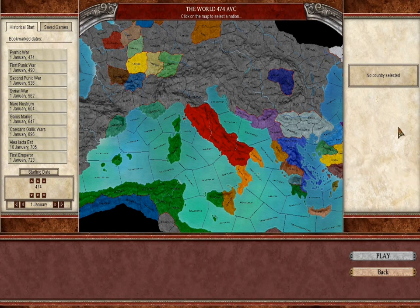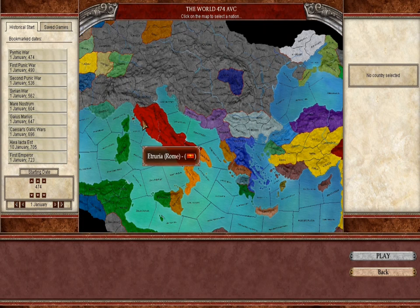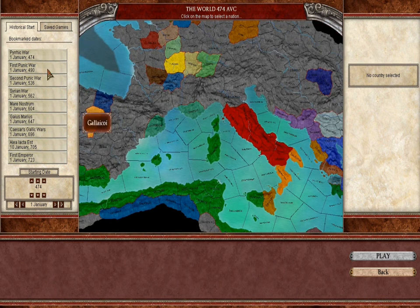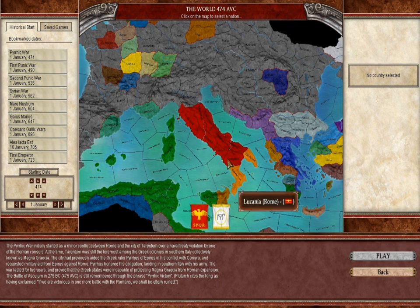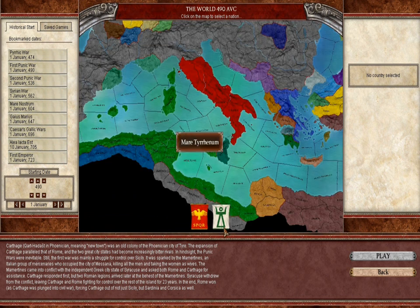Hello guys. I decided to do a EU Rome Let's Play and we're going to be playing as Rome — that's the easiest one — and I'm actually a complete noob at this game. We'll be starting at the first point, but let's see how it goes against the minor Greek States. In 490 it's the first Punic War, Rome versus Carthage. Let's see the green with Carthage.